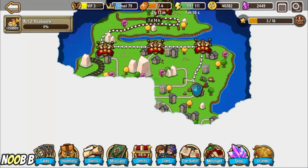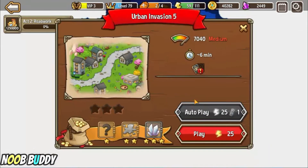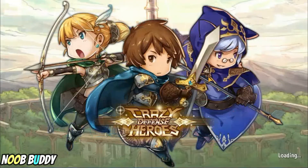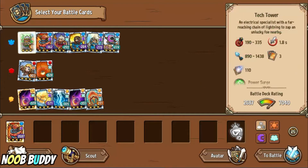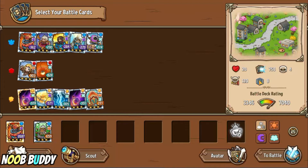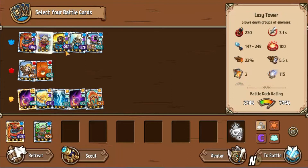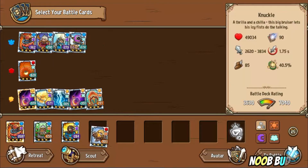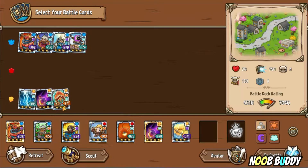Good evening guys, welcome back to the channel. This time we're going to do Urban Invasion crazy mode at Stage 5. In crazy mode we can use a legendary card. I'll be using the egg card — there's a tech tower, crossbow, and perhaps one more. Let's put two heroes as usual; I don't have a legendary hero but an epic suit will do.